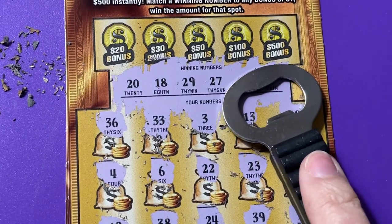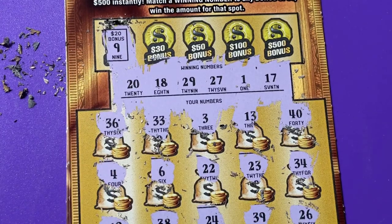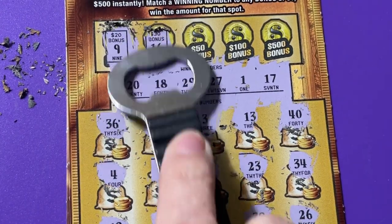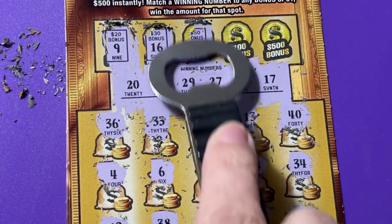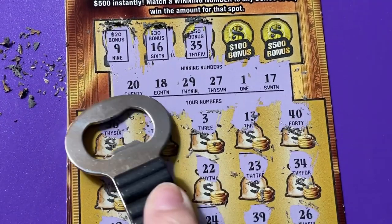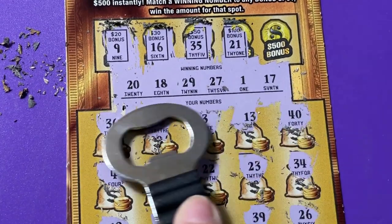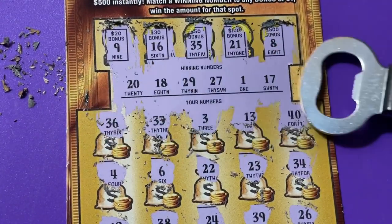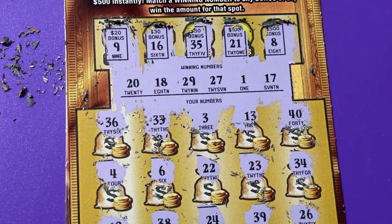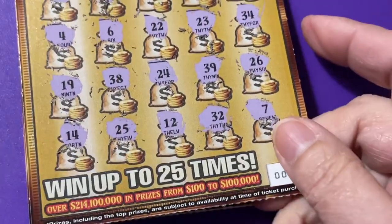Let's check the bonus — let's start with the 20. No nine, no 16, we have a 17. 35, no. 21, nope, we have a 20. How about an eight? No, we have 18. Okay, so triple zero was a loser from what I saw.